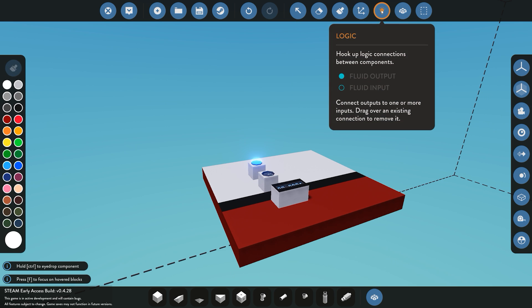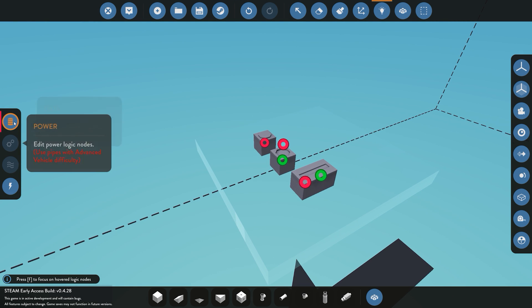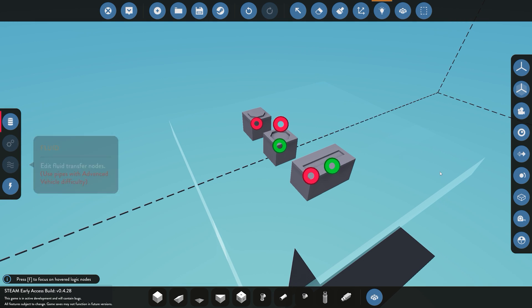We also have the logic button, which opens up our logic screen. At the moment because I'm in advanced mode I only have access to data and electricity. If you're in normal mode you would also have power and fluid.